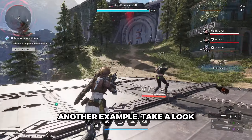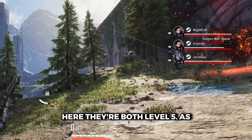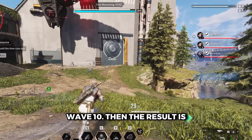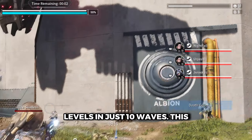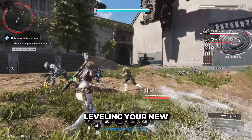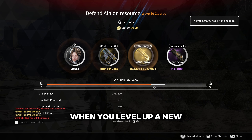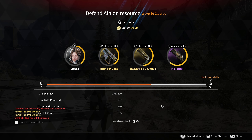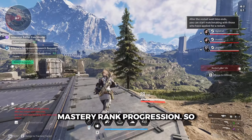Here's another example. Take a look at these two players — they're both level 5. As the waves go on, we decided to go further until wave 10, and the result is so good: they gained 14 levels in just 10 waves. This Special Operation in Kingston is the sweet spot when leveling your new descendant. Take note that when you level up a new descendant and weapons, you will also gain EXP on your mastery rank, so doing this method will effectively boost your mastery rank progression.